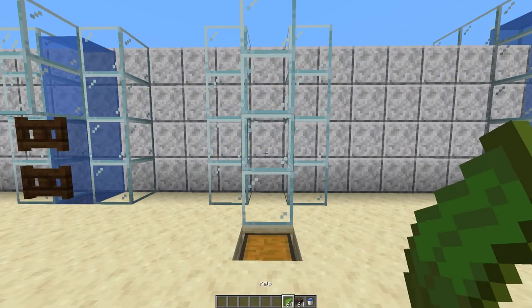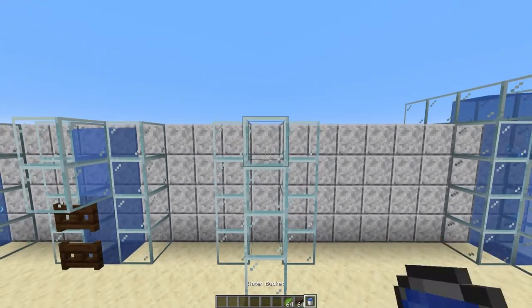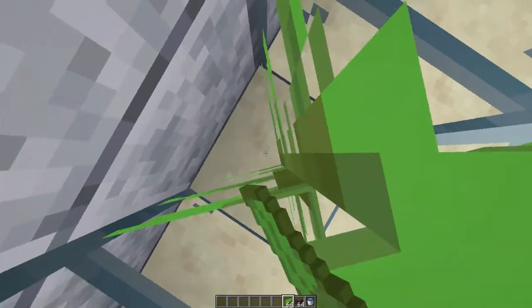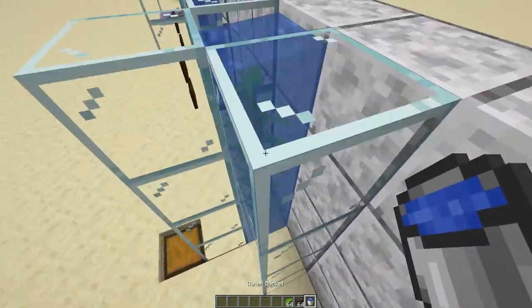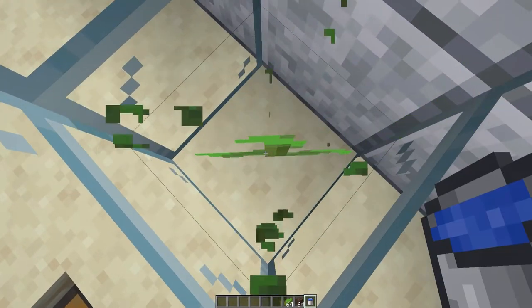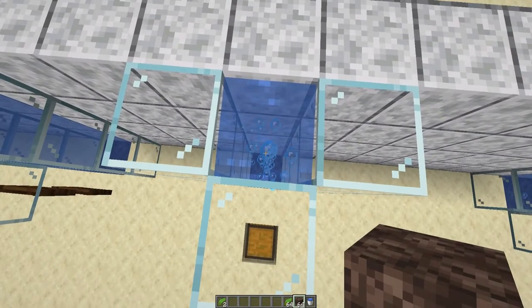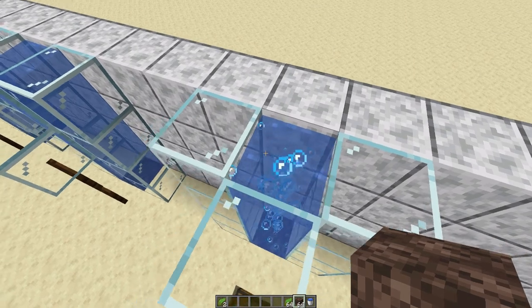The next way of doing it uses kelp but fewer water buckets — it only uses one — but it still uses soul sand. Start by going up to the top of your water column and placing one bucket of water at the very top, letting it flow all the way down. Then go down there and place kelp going all the way up — you can use bone meal to grow it, or wait for it to grow. Now you have to break that kelp down and replace the bottom block with soul sand. Make sure this bottom block is a block that kelp can grow on. Now you've replaced it with soul sand and you can see the bubble column is fully functioning — this works because the kelp automatically makes every block a source block as it grows through it.